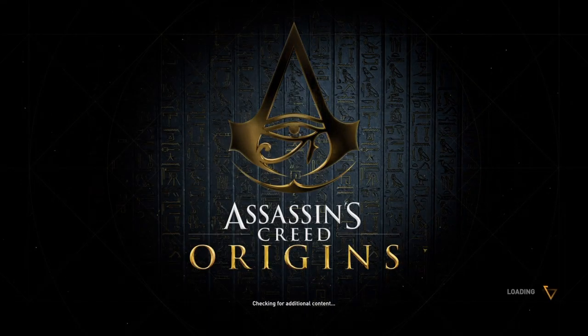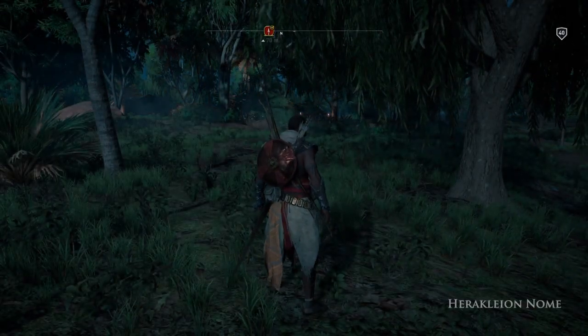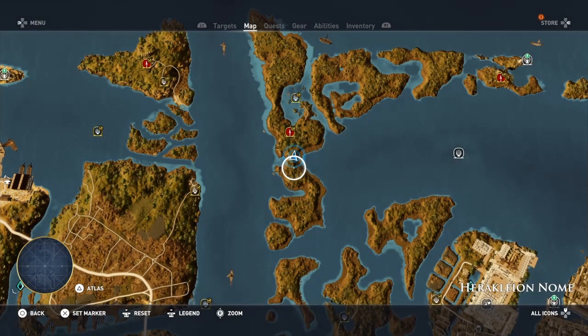Hi everybody, welcome back to my one-on-one example of Assassin's Creed Origins. On this video we're going to be doing another location in Heraclean Gnome. This one is called Liontari Debacle, and it is an underwater location which is quite near where we are.